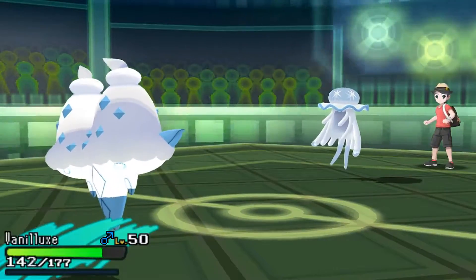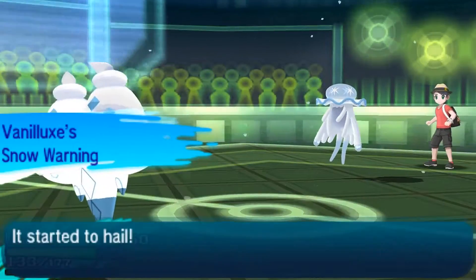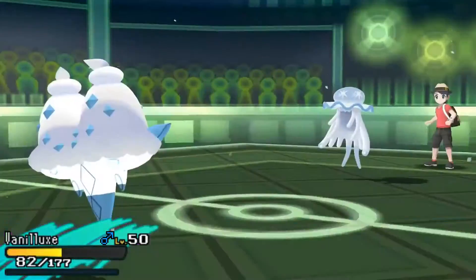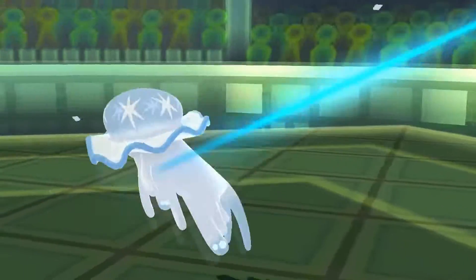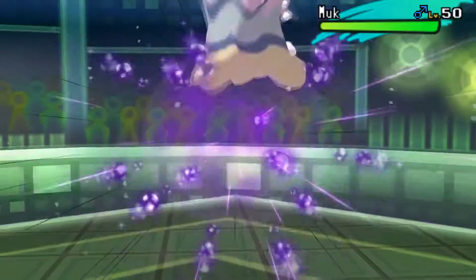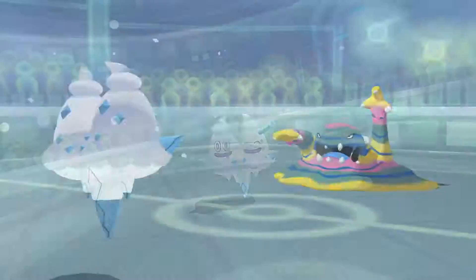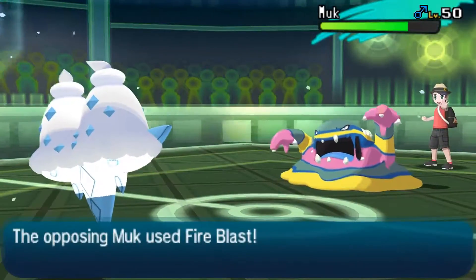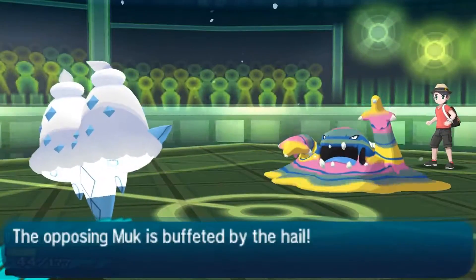This guy brought a whole bunch of steels. The only thing that resists Ground-type attacks on his team happens to be the Tapu Bulu, and Tapu Bulu will do a number in the sense that the Grassy Terrain will dwindle down the amount of damage that Ground-type attacks deal. I brought Vanilluxe because I didn't want Sludge Wave or Power Gem to inflict any damage on Gumshoos.